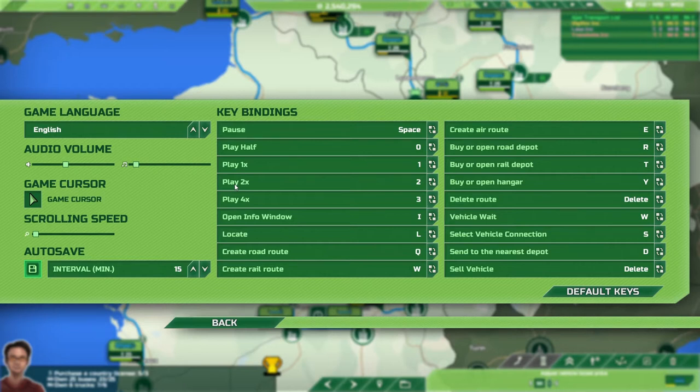They've also improved the edge scrolling, either using the mouse or the cursor keys. For very slack-handed mouse controllers like me, they have thankfully put in a scrolling speed, because I was finding that as soon as I moved the mouse to the top or bottom of the screen the map would just zoom off in some unheard-of direction and I'd have to scroll all the way back — it was annoying, basically.